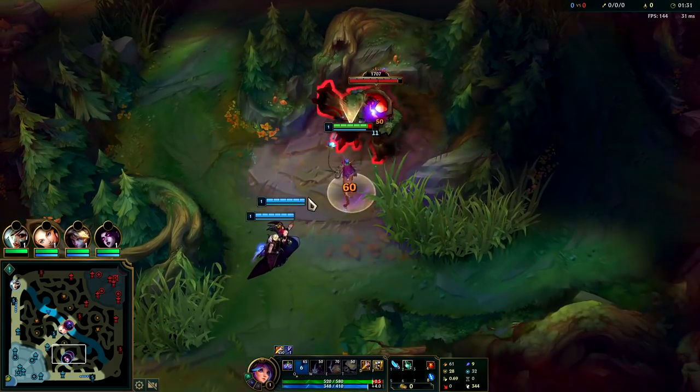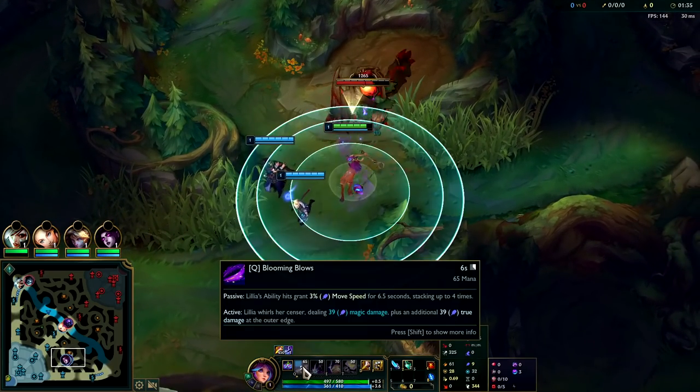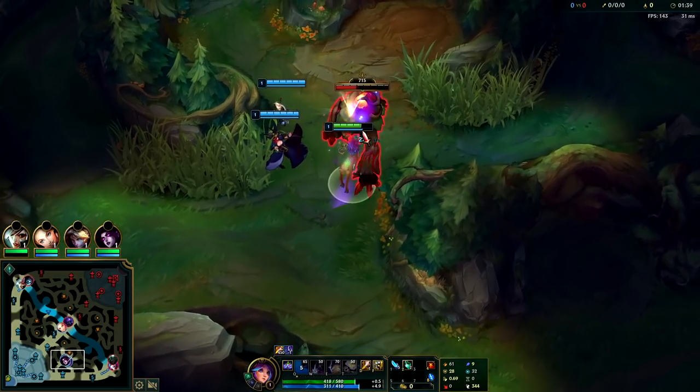You want to land Q tippers — it does more damage and you get lots of extra true damage. Your auto range is about the range of a Q, not quite as far. That's how you can judge it.